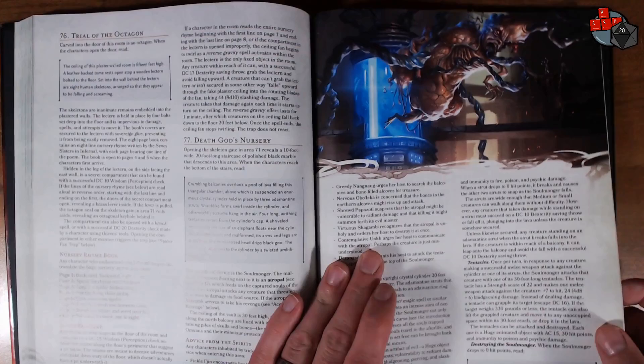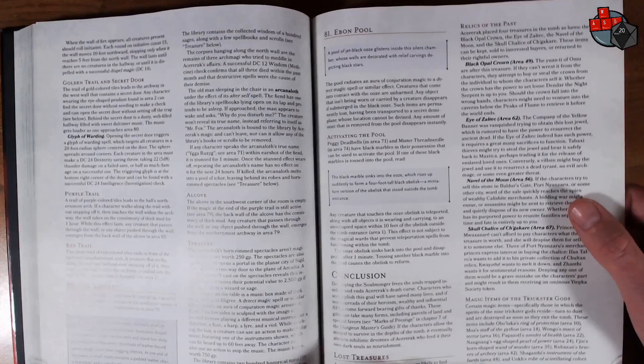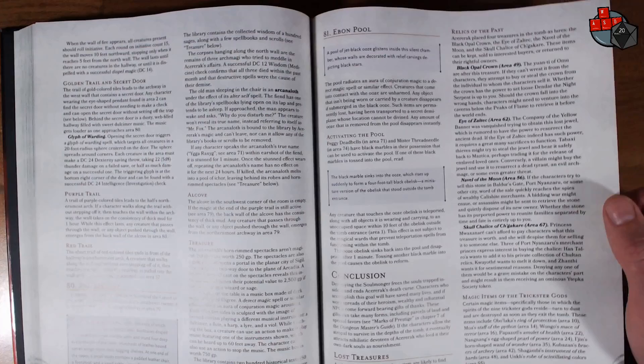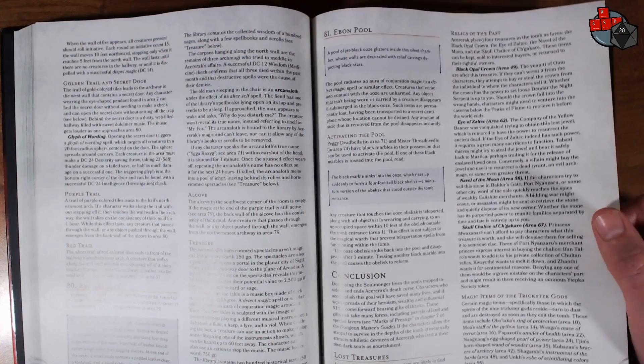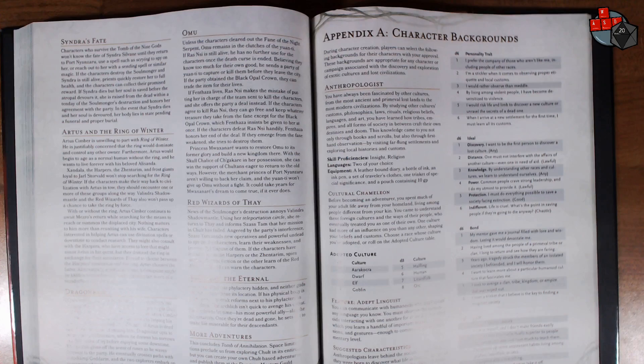Getting toward the end here. The conclusion: destroying the Soulmonger frees the souls trapped inside it, ends Acererak's death curse. Characters who accomplish this goal will have saved many lives, and if word spreads of their heroism, wealthy and influential NPCs come forward bearing gifts of thanks. There are lost treasures, relics of the past, and magic items. There's also a note that this concludes the Tomb of Annihilation, but space limitations preclude exploring Chult in its entirety — you can create your own Chult-based adventures and publish them at the Dungeon Masters Guild.